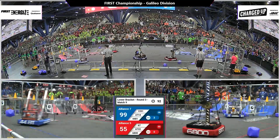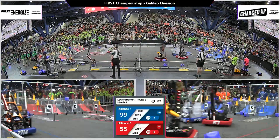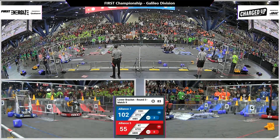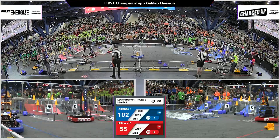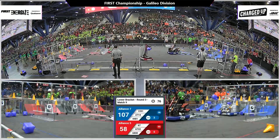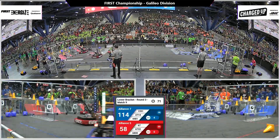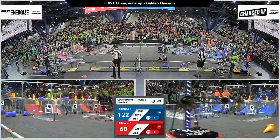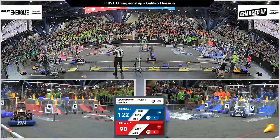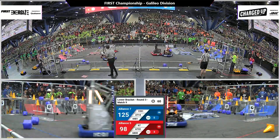Blue alliance looking to finish out their top row of their grid — and they do. They have a quick intake on their robot, grabbing hold of those cubes as they launch it across their charge station and to the lower levels of their grid. They send another one over. It bounces out but 44-81 places it in the bottom row. Blue alliance has broken 100 points — they have 107-58, with 4 links for the blue alliance. Still over a minute left to play. Red alliance has almost finished out their top row of their grid, just need a couple more pieces.